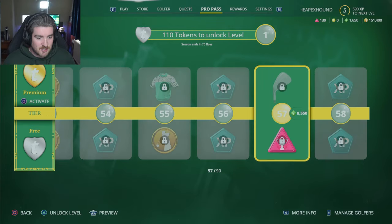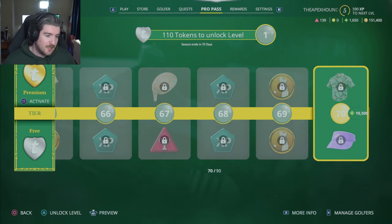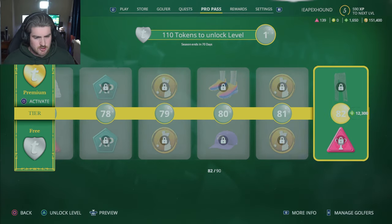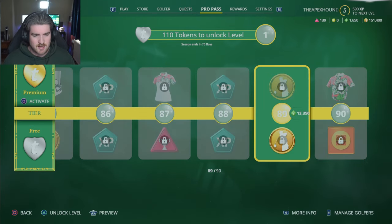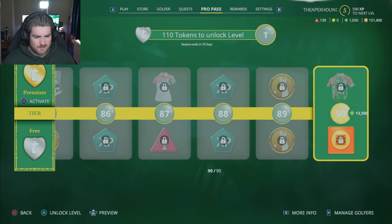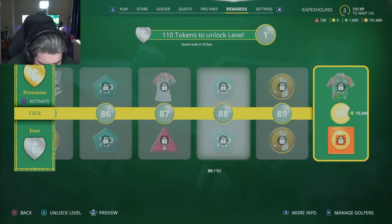That should be awesome to actually unlock those eventually - I'll probably be using them at some point in career mode. Is there 100 tiers on this one? 90, okay - 90 tiers. And the Hovland shirt is the final tier - a color fitting that I don't even think they've shown before.